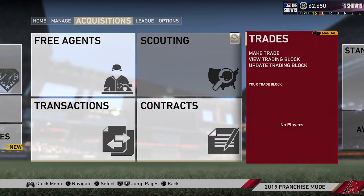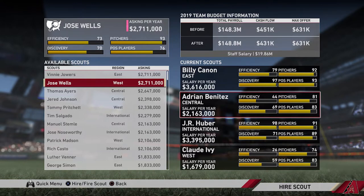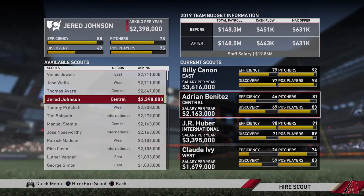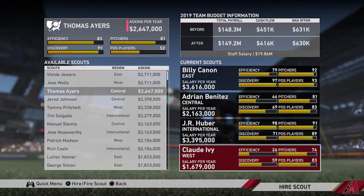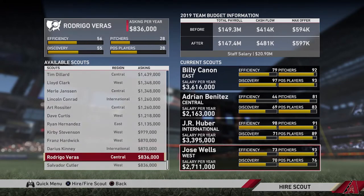The next thing we need to do is get a couple of new scouts. We're going to be holding on to Adrian Benitez. The scouts for the central region have some weaknesses I don't like - Benitez is at least capable of scouting pitchers and position players. Compared to Jared Johnson, who has efficiency, pitchers, and position players but no discovery, and Thomas Ayers who has discovery, efficiency, and pitchers but no position players. So we're going to keep Adrian Benitez but we are going to be replacing Claude Ivey with Jose Wells. His efficiency is at 73 compared to Ivey's 26. Discovery is at 70, pitchers at 93, and position players is the only thing weaker than Ivey at 76 versus 83. So we'll be firing Ivey and hiring Jose Wells. Scouting team is set.